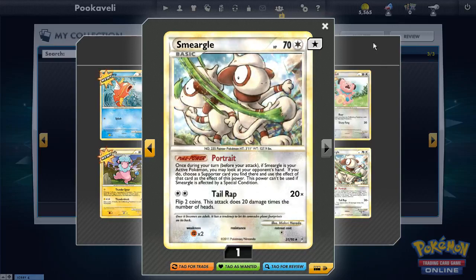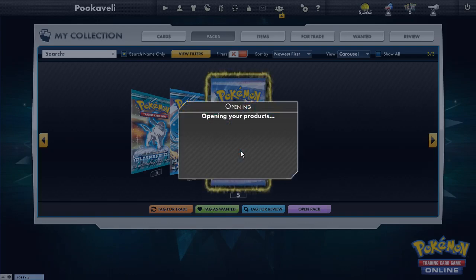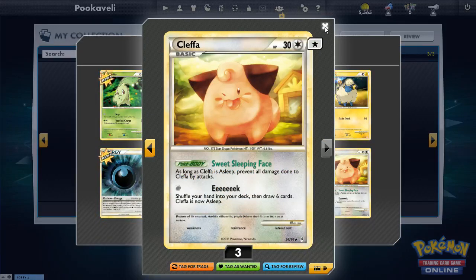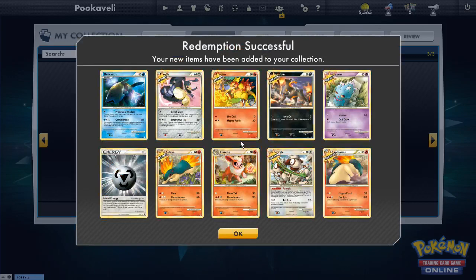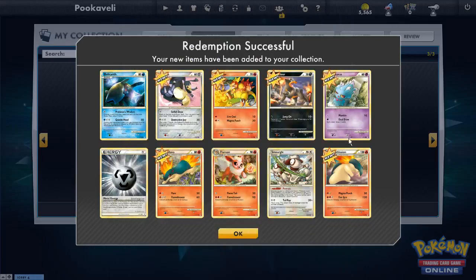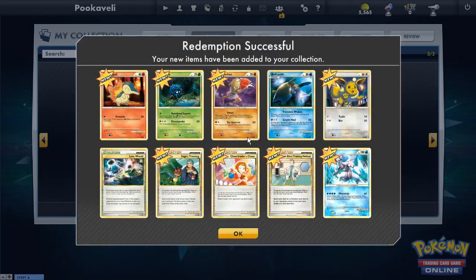Nine Tails — Roast Reveal: discard a Fire, draw three cards. Thumbs up for Nine Tails, though I don't think there are decks that replay Fire energy now. Smeargle — Portrait lets you look at your opponent's hand and use a supporter from it, causing ridiculous turns. You could even use multiple Smeargles in a turn. Then Cleffa with Eeek — this would be suicide nowadays but was a great card until Dark Raikou's Night Spear came out.